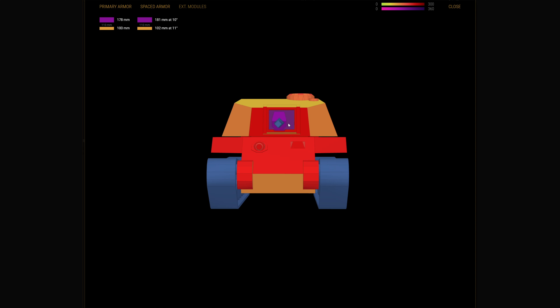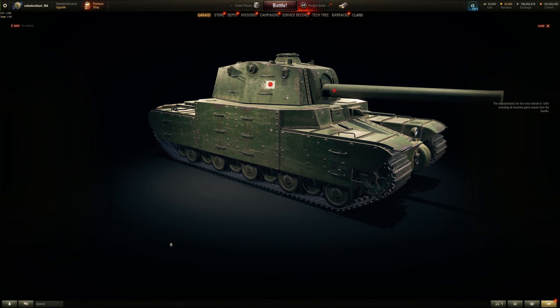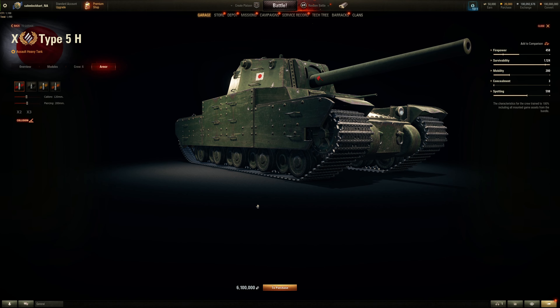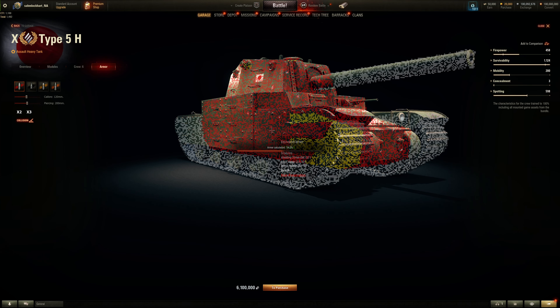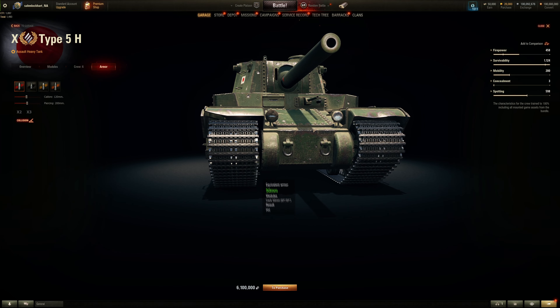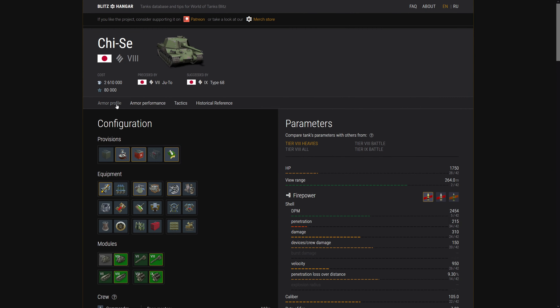Shoot through the mantlet - it's only 180. Shoot the mantlet, you'll also damage the gun. Commander cupola also. Why are tracks 40 millimeters - why are they so thick? Is the actual Type 5 like that with 40 millimeters of tracks? No, it's usually 20. 50 millimeters of hull tracks - 35 well you have to give them that the side skirts are thick. 50 millimeters for the tracks - you're a thick boy. But nobody plays you because of the high explosive nerf.